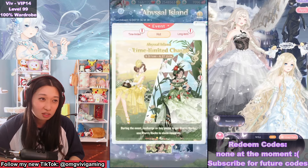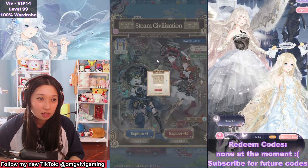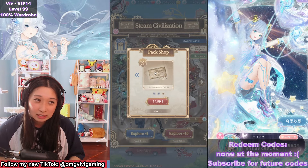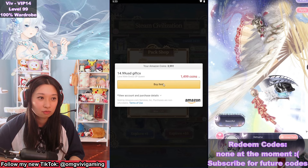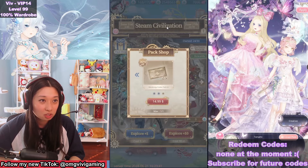I don't have 2X there anymore, so it's not worth it to buy that. Let's see if I can do this — there is a pack shop and it costs $15. I think it gives 1,000 VIP EXP. Let's just buy it. Rip my hard-earned money for educational purchases.